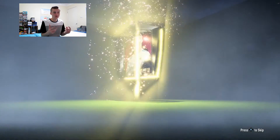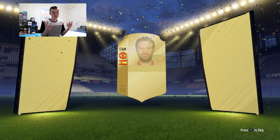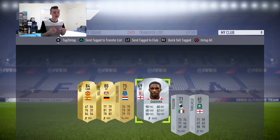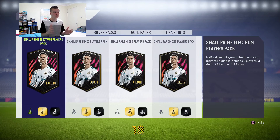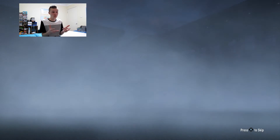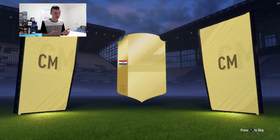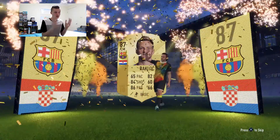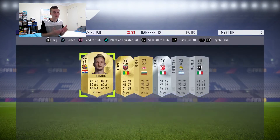Then the next pack, we got another board - and this one's a big board too, I think it's a walkout. It's a CAM; I thought it was going to be David Silva but it was Juan Mata, so we got both Manchester United midfielders. He goes for like 4k or 5k too. Then we get into the next pack which is another board - that's four boards in a row! And here's the walkout. I thought it was going to be Modric, but it was Ivan Rakitic. I keep packing Ivan Rakitic on FIFA 18 - he's 87 rated and goes for like 20k to 25k.